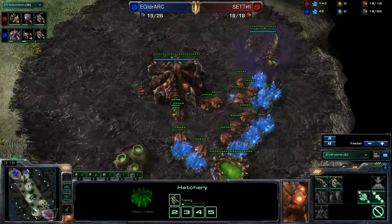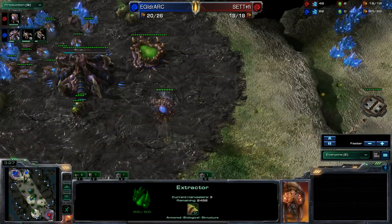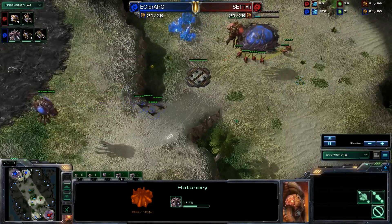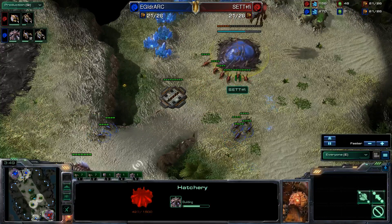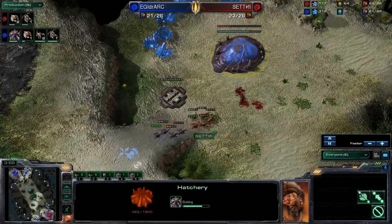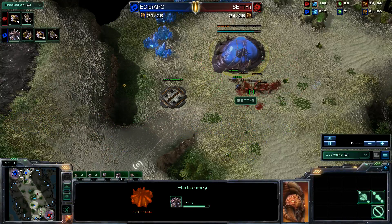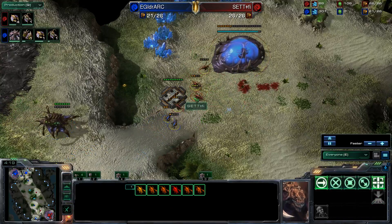iDra thankfully makes four zerglings as soon as his spawning pool completes. Back at Moon's base, he's going into the extractor to get his gas up and secure that speed timing. Six zerglings now making their way out for iDra, but Moon's six are going to put a lot of damage onto that hatchery. Six versus four - numbers advantage for Moon - and as two more join the fight, beautiful micro from Moon there.